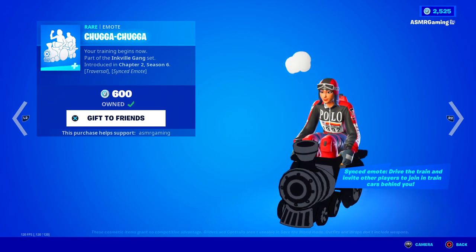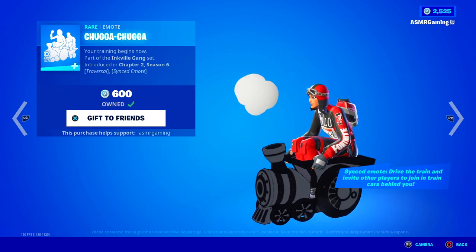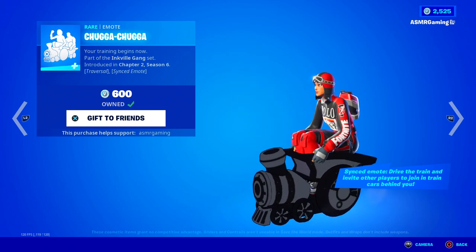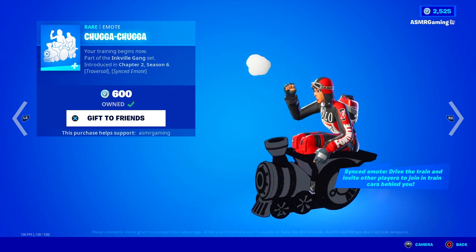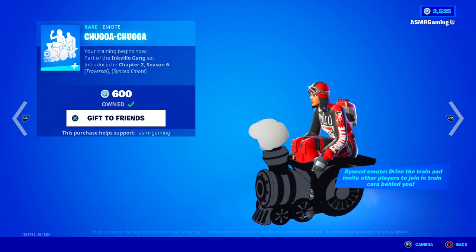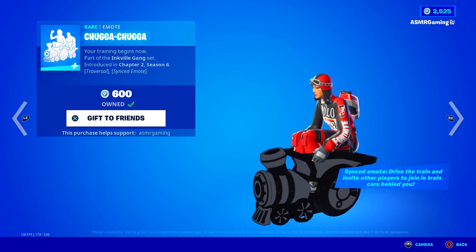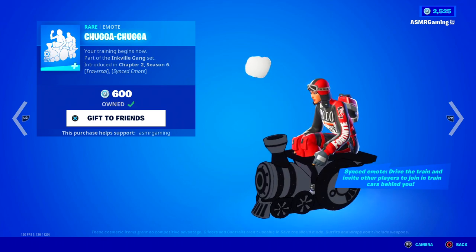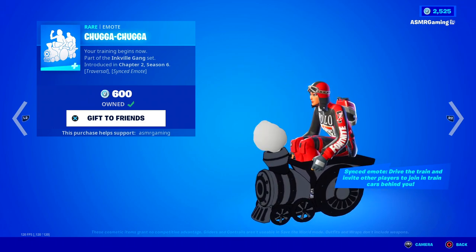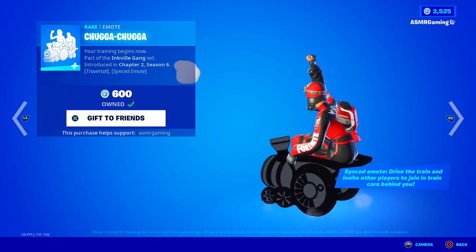Over here we got the Chugga Chugga emote — your training begins now. Probably one of the better emotes to just have fun with your friends in Fortnite. Everybody behind you who wants to join in can join in. It's so fun — when you're in the lobby and you just start using this emote, you turn around and there's like four people all linked up to your train going around. It's funny. Such a fun emote. I like that it's a synced emote and you don't even have to buy it to join. You can just join without even having the emote. Perfect, especially if you play with a lot of people.